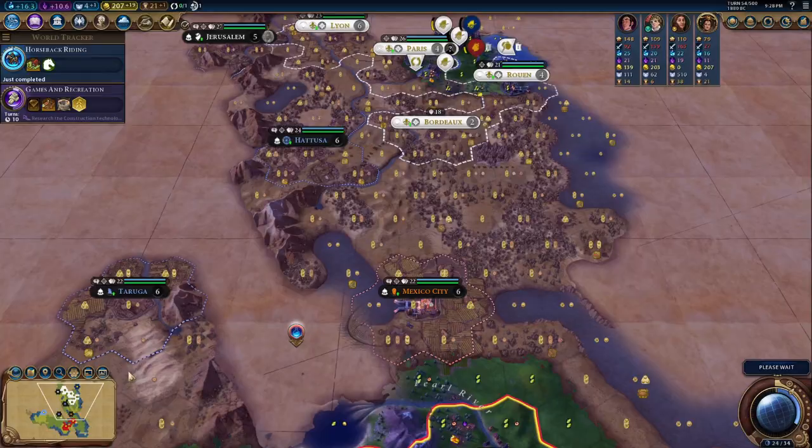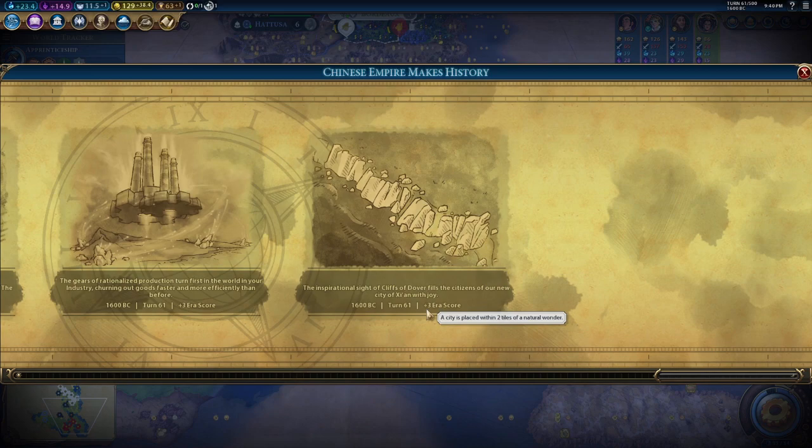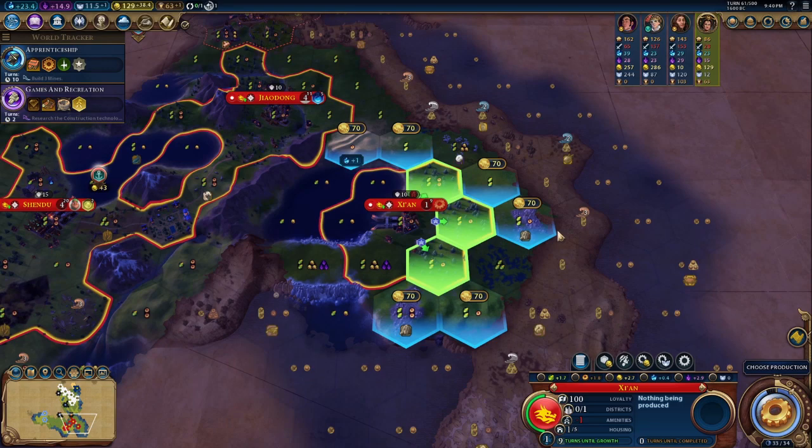We would love to sample your hospitality, good sir. Let's get a lot of era score from that — boom! Up to 33 era score right there, fantastic city to start us off with.